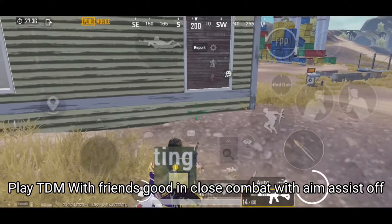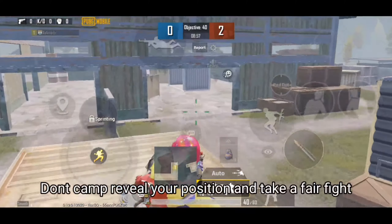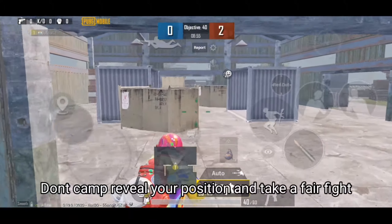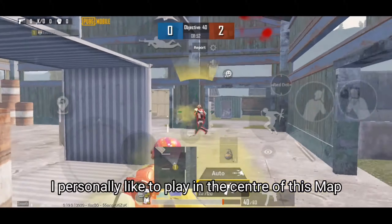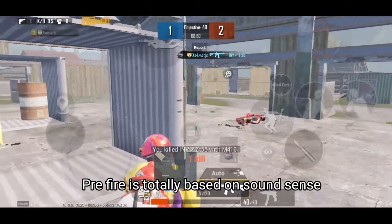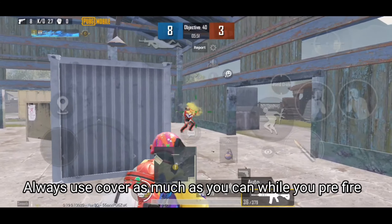Play TDM with friends who are good at close combat with aim assist off. Don't camp — reveal your position and take a fair fight. I personally like to play in the center of this map. Pre-fire is totally based on sound sense. Always use cover as much as you can while you pre-fire.